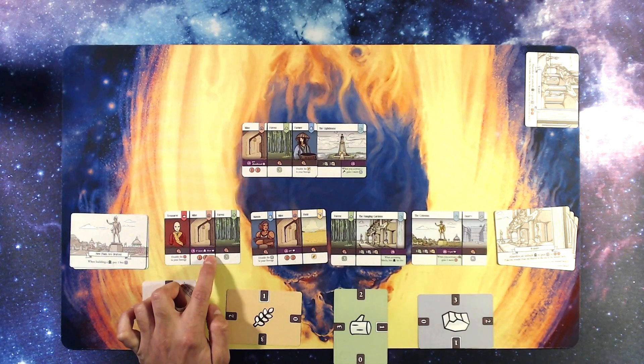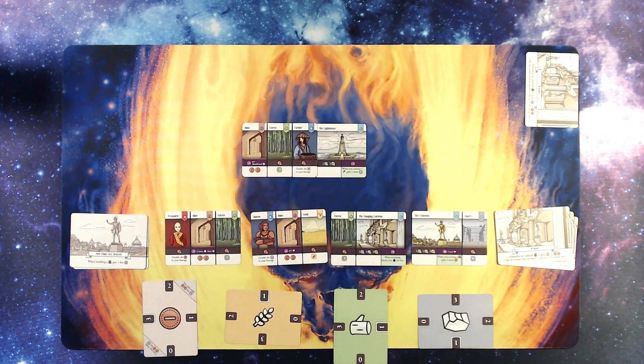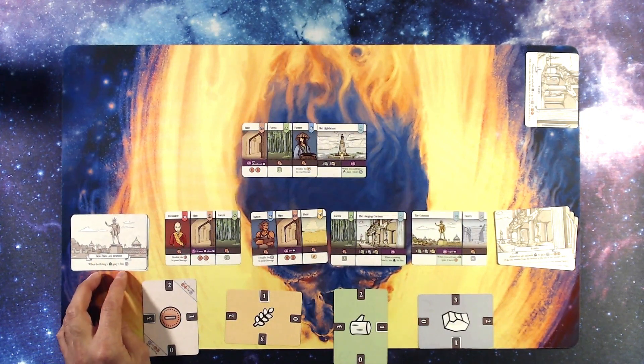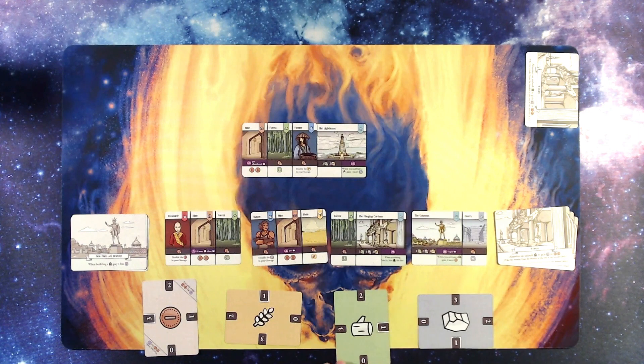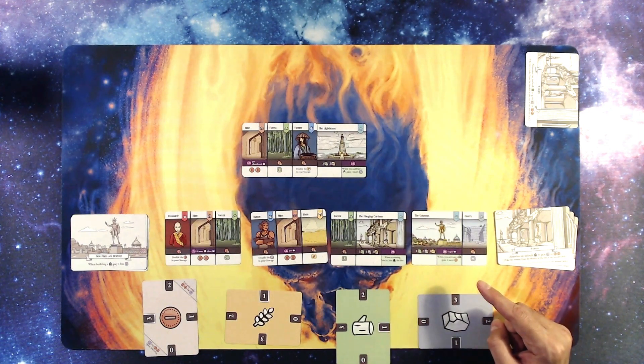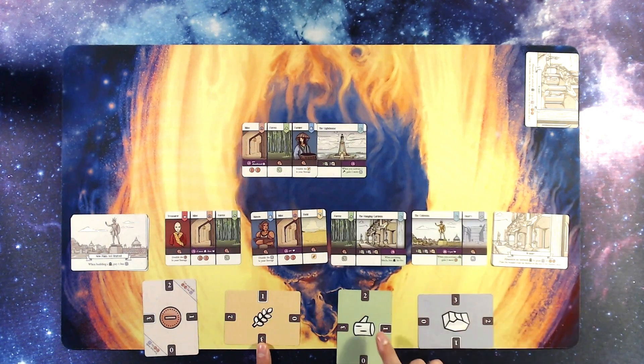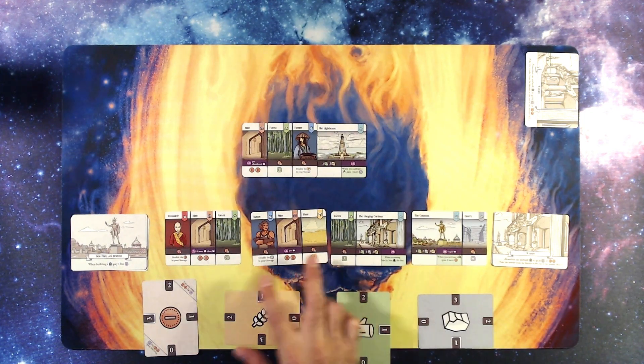The treasurer gives five victory points if I have more commoners than royals, and when building a wonder, pay one less item. I need one wood and one wheat to do the Hanging Gardens — I have the opposite of what I need. I need one more of each. Just not seeing the combination I want.